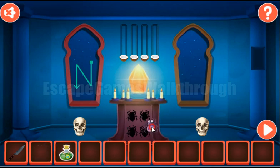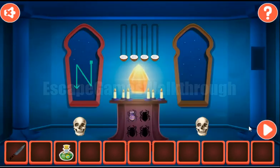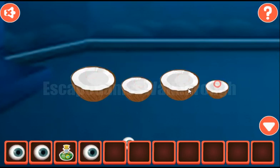Next, here we can place the spider. Now let's use the knife on skulls. So here we can see two coconuts that we can cut and get the hint of sizes for eyes.